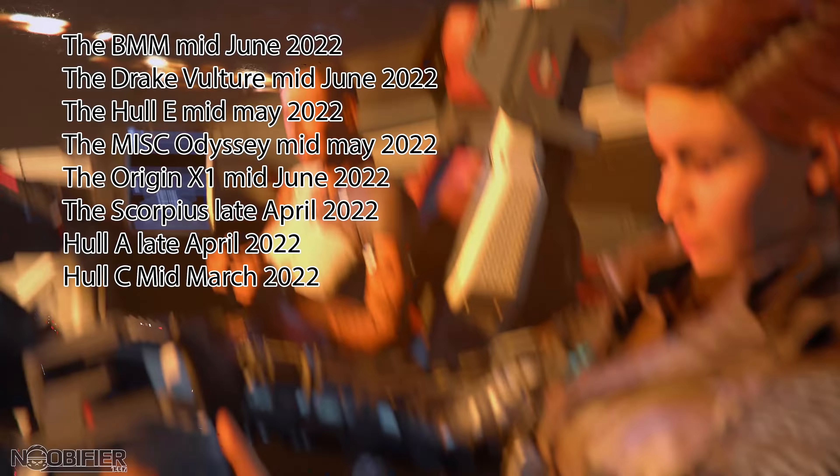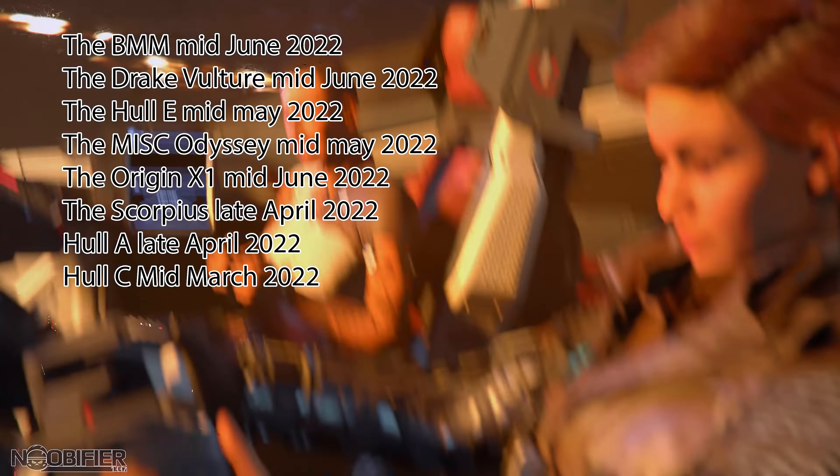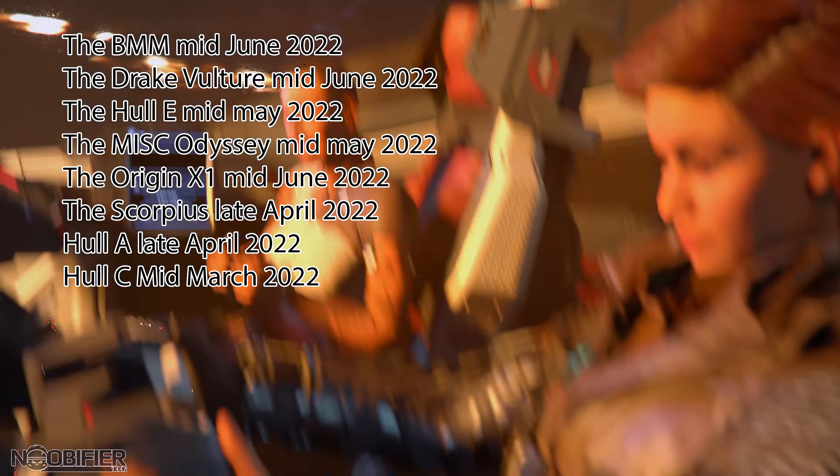Everyone loves ships. I took a quick look at the progress tracker to find some good news. Remember, none of this means anything because it's not locked down — but in no particular order: the BMM has a progress bar ending mid-June 2022, the Drake Vulture ends mid-June 2022, the Halle ends mid-May 2022, and the MISC Odyssey — that brand new ship everyone is talking about that we don't even have a Q&A for yet — also ends mid-May 2022.